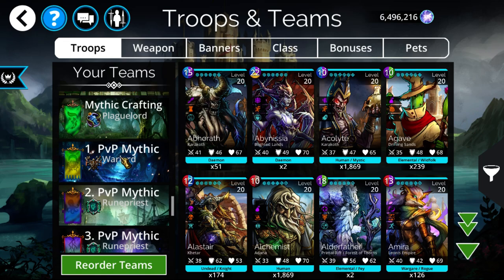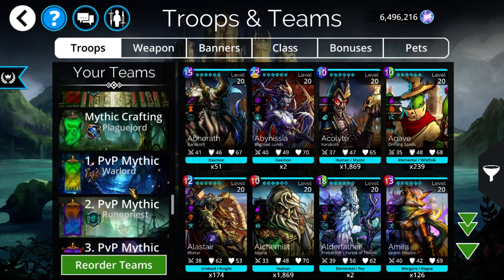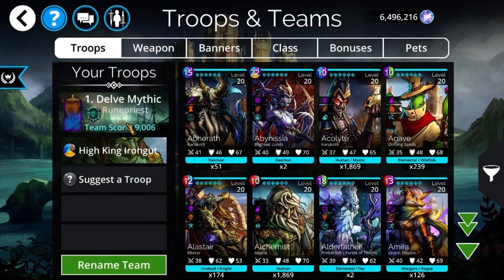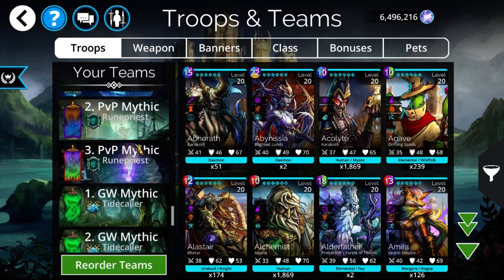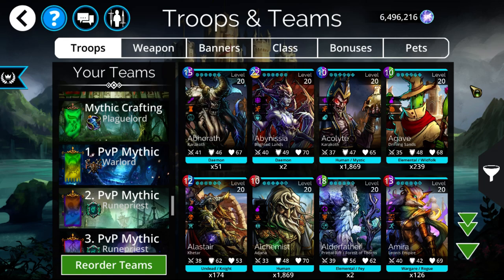Those are the most noteworthy mythics to craft. I did cover a full tier list recently going over all mythics if you want to check that out. These are mostly the ones more relevant to craft early on. Personally I've always favored Infernus and Ferris Ra as the first two crafts, but craft based on your preference — if you love delves, go for Iron Gut; if you want resources, go Ferris Ra; if you want PvP power, go Infernus. Thanks for watching, and have a wonderful day!